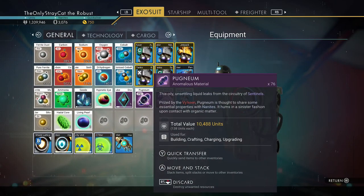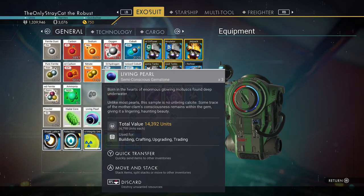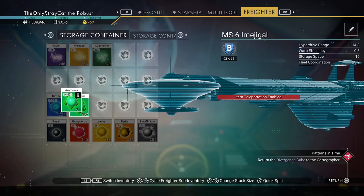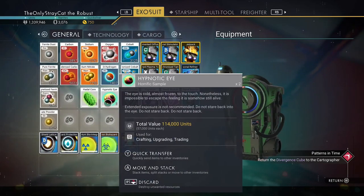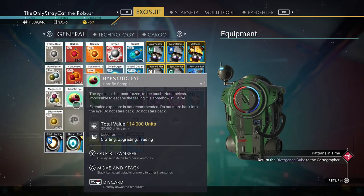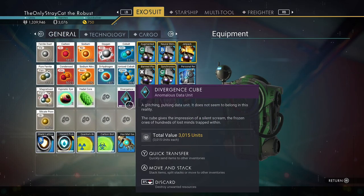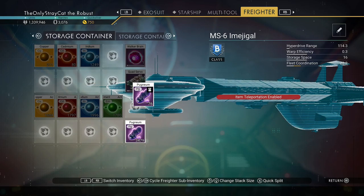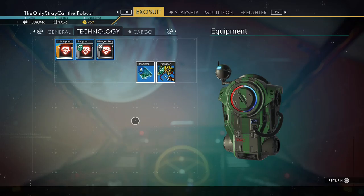I also picked up some living pearls and a lot of other things while I was on that planet. I figured I would try and get some extra stuff, and lo and behold, I got some extra stuff. The hypnotic eye is also able to be sold. Extended exposure is not recommended — do not stare back into the eye. And there's a divergence cube — a glitching, pulsing data unit that does not seem to belong in this reality. The cube gives the impression of a silent scream, the frozen cries of hundreds of lost minds trapped within.